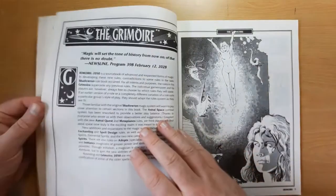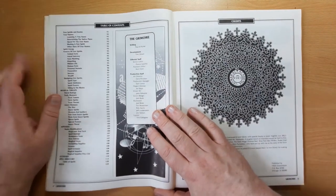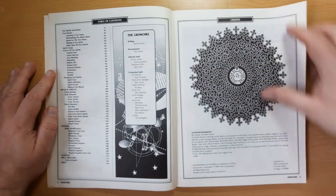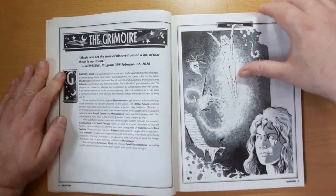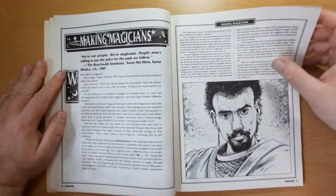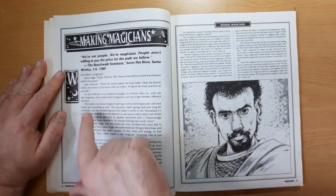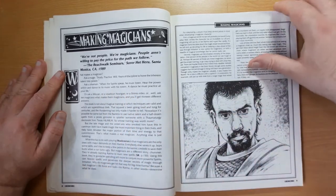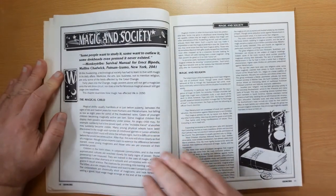We start off with a table of contents. As with FASA at this time, the artwork is gorgeous - very good looking books. Credits page. The Grimoire - so an introduction to the chapter. Making magicians: what makes a magician? Ask a mage: study, practice, will, years of discipline to hone the inherent talent into power. Ask a shaman: when the spirits speak, he must listen. So going over the background of what makes a magic user.